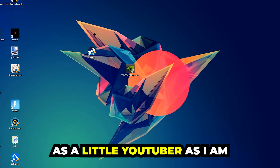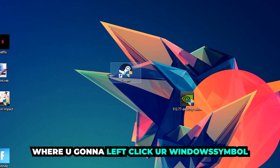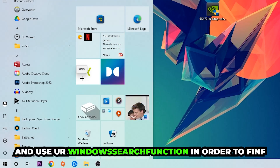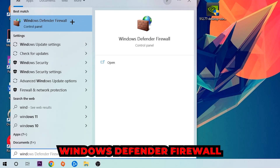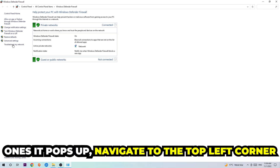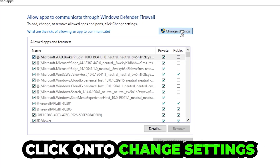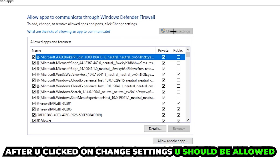The first step I recommend for everybody is to navigate to the very bottom left corner of your screen, right-click your Windows symbol, and use the Windows search function to find Windows Defender Firewall. Type it in and once it pops up, click on it or just hit Enter. Then navigate to the top left corner and click the second link where it says 'Allow an app or feature through Windows Defender Firewall'. Once that tab opens, navigate to the right-hand side, click 'Change settings', then click 'Allow another app'.